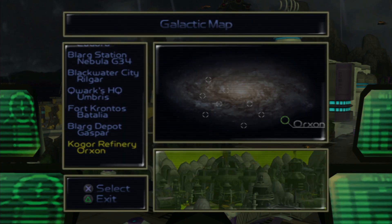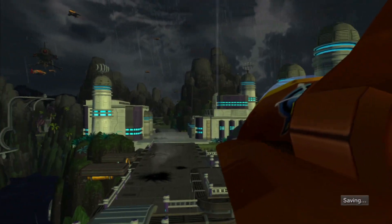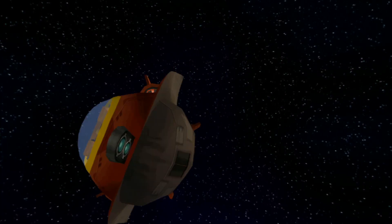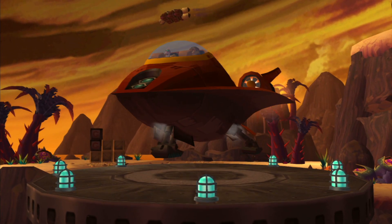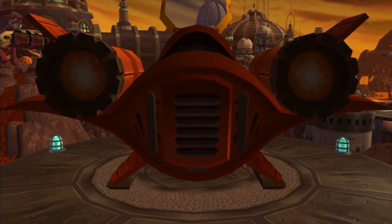I was also looking at searching the laboratories — you could go to Orxon if you want — but either way we want to get that pilot's helmet so we can do some jet fighting, which is a lot of fun. Head on over to the planet and let's sit through the loading screen. This game doesn't really have loading screens, and this is the only part you can't skip, so I'm guessing that's just the loading screen.